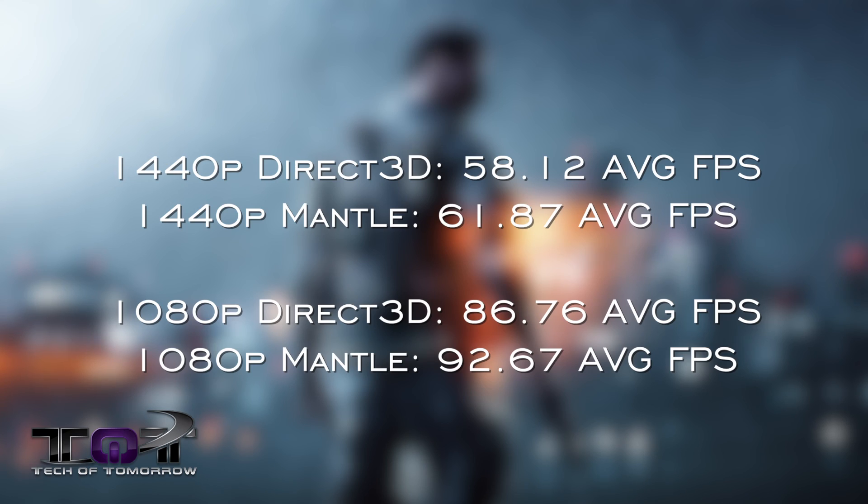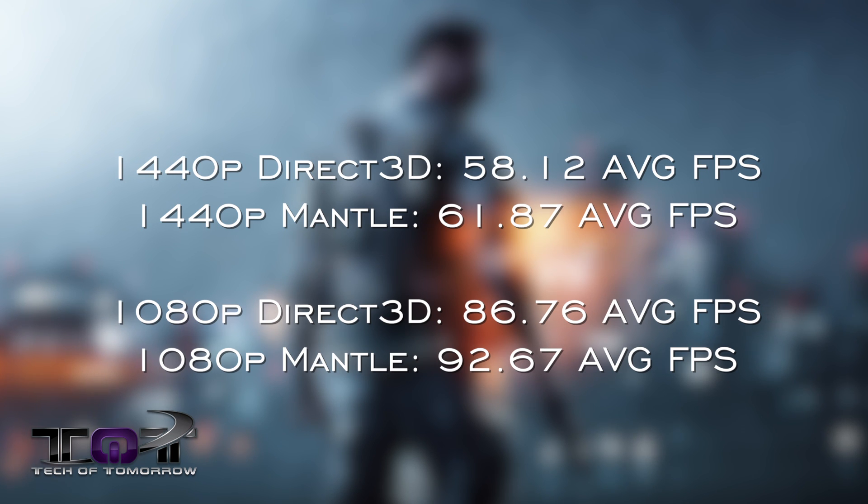The first game up is Battlefield 4 on ultra settings. We had our monitor at 1440p. The first score is DirectX 3D where we saw 58.12 average frames per second. We switched over to Mantle and saw 61.87 average frames per second — so not really much there at all. Now at 1080p with DirectX 3D, we saw 86.76 average frames per second, while with Mantle we saw 92.67 average frames per second. So not too much of a jump there in Battlefield 4 with our test setup.